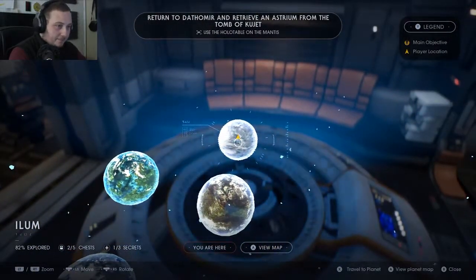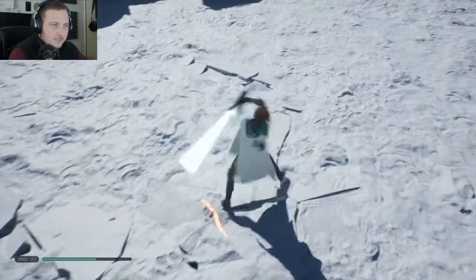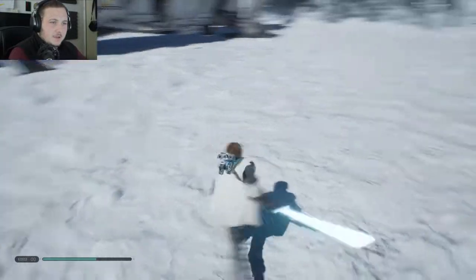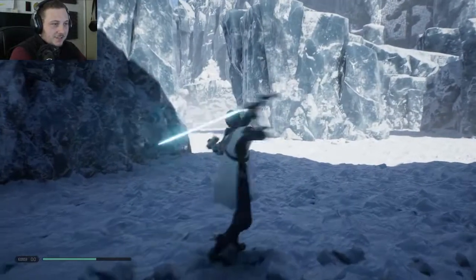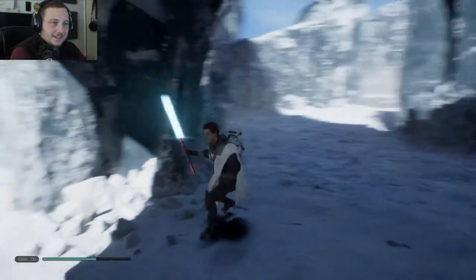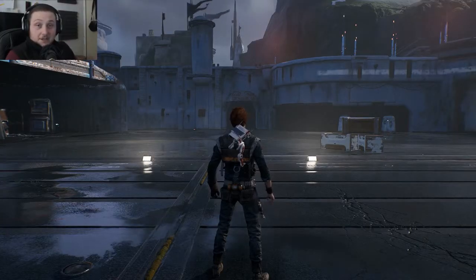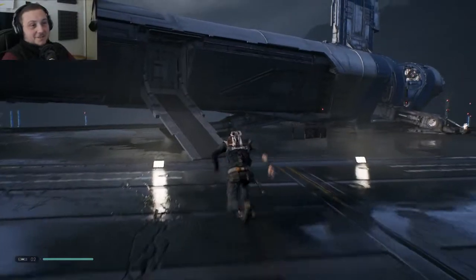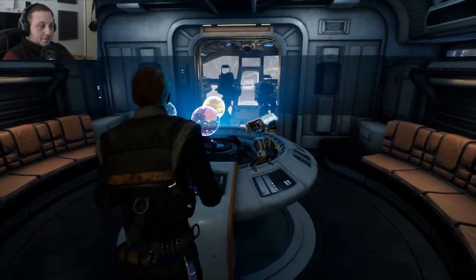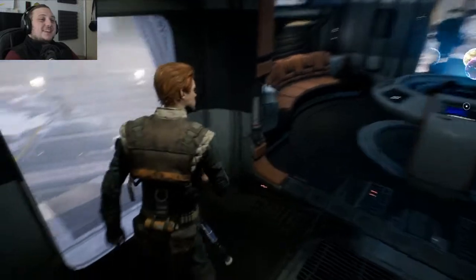Planet Ilum again — I always keep forgetting his name. I experimented a little bit around, but wait — someone else played this game because I wasn't here. I didn't have a blue lightsaber either. Don't tell me it's overwritten my save files. Turns out I'd been an idiot and logged into my brother's account, so that wasn't mine. We are not on Ilum — let me check where we were. We're on planet Zepho. There we go, now it's right — this is my save file.